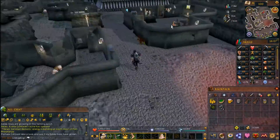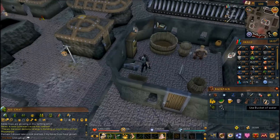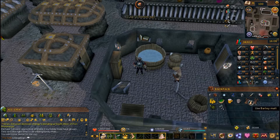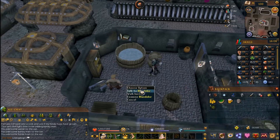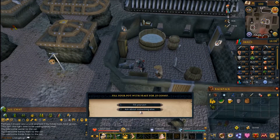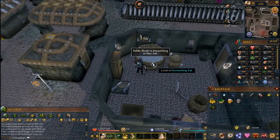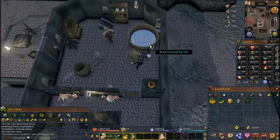In the brewery, head upstairs and use both your buckets of water, your barley malt, and the hops on the fermentation vat. Grab the pot off the nearby table and talk to the dwarf. Buy some fermentation yeast off him for 25 coins and use it in the fermentation vat. After waiting another five to twenty minutes it will be done. Turn the valve on the right side and use your empty beer glass on the barrel.